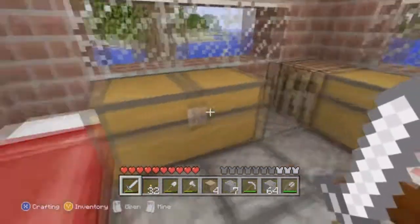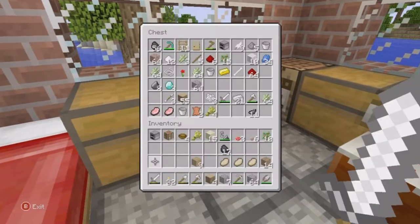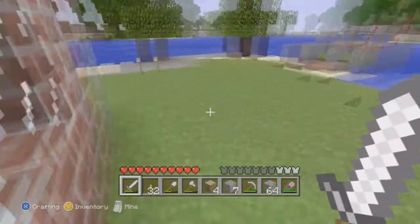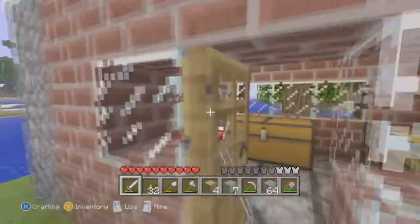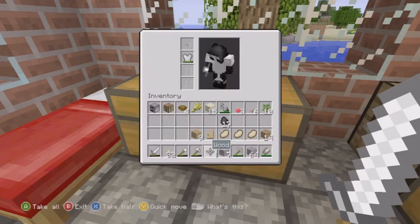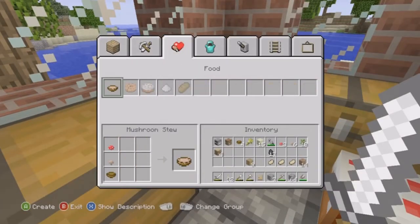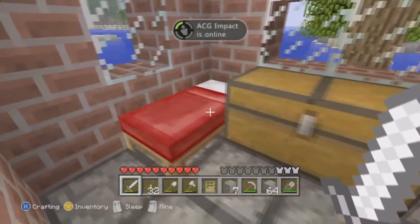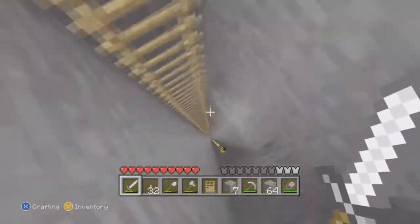Hello YouTube, this is Harley here with another episode of Minecraft Survival Island. Today what we're going to do is build something — it's a little weird but I want to try. We're going to need a bunch of doors, which we have, and some food. So let's make some mushroom stew. I'm pretty sure I made a mushroom farm and I believe we finished it up last video.